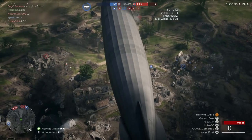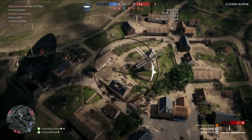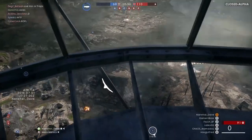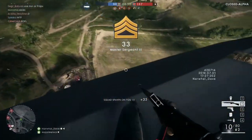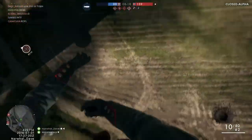Let's look at the St. Quentin's Scar map. In Conquest, the goal is to capture and hold points. If an airship is deployed, up to six players — that's nearly 20% of the team — could wind up derping around on the airship instead of actually contributing to the fight. This is on top of the other useless people on the ground who are already not playing the objective.